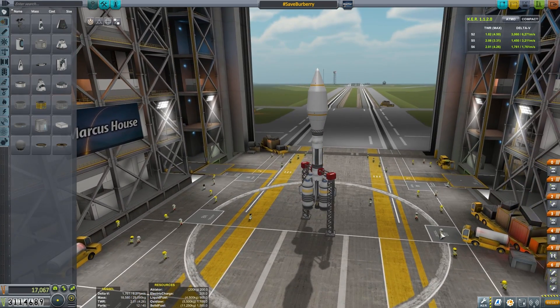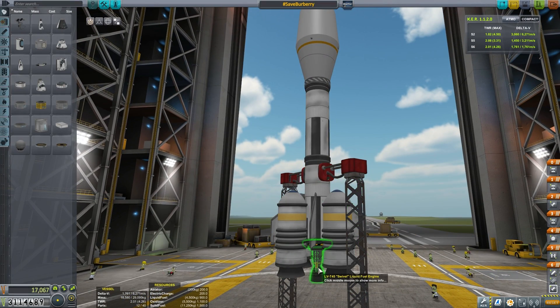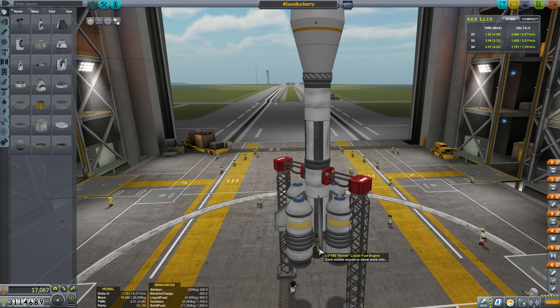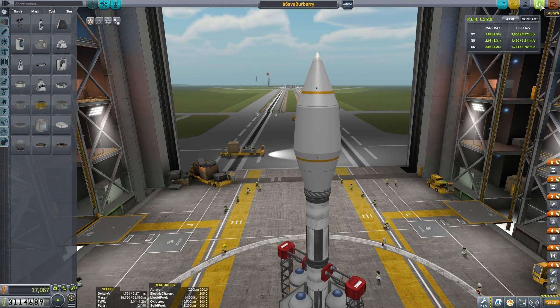Lucky our engineers have a vessel on standby for just this type of mission. Here we have a very small, very cheap rocket. The main booster stage is made up of two FLT-800 fuel tanks with four small solid rocket boosters around the edge. Up on top we have a fairing protecting our main payload, which we're not going to give away quite yet. Our vessel, called hashtag Save Burberry, is only around 17,000 in funds — a very cheap rocket.